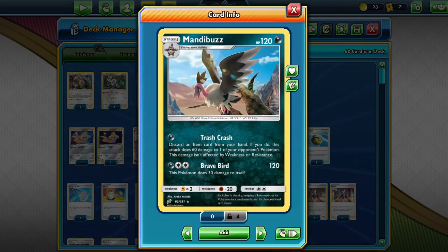Hey guys, welcome back to the channel. Today we are going to be showcasing a Mandibus deck. Mandibus is a card that has a lot of potential in the format. This is a Mandibus budget deck and it has the first attack Trash Crash — for one dark energy you get to discard an item card from your hand and do 60 damage to one of your opponent's Pokemon, which is a really great attack.